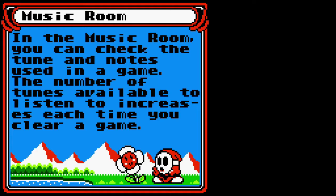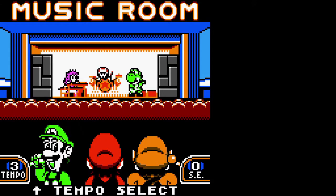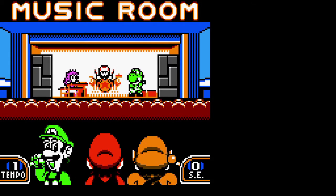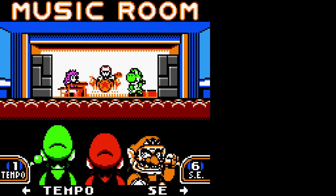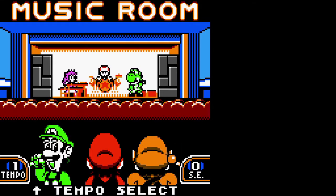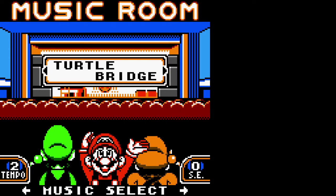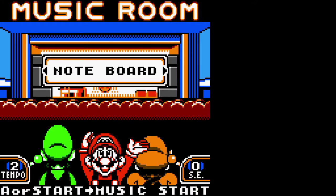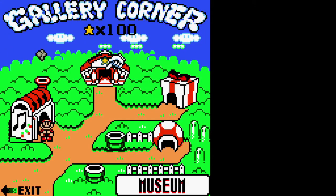There are some interesting tracks in here. We've got Mario, Luigi, and Wario commanding the band. Mario picks which song they play, Luigi has a lever to adjust the tempo, and Wario has a lever that lets you play sound effects over the music. Toad, Peach, and Yoshi are up on stage — Toad plays drums, Yoshi apparently plays guitar, and Peach plays keyboard. That's the music room; it's got all the music tracks.